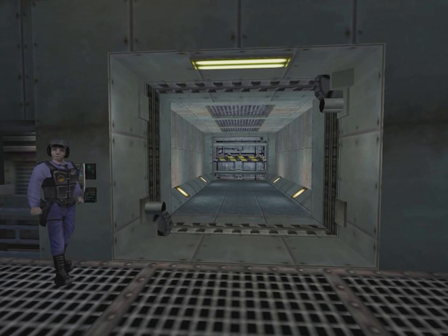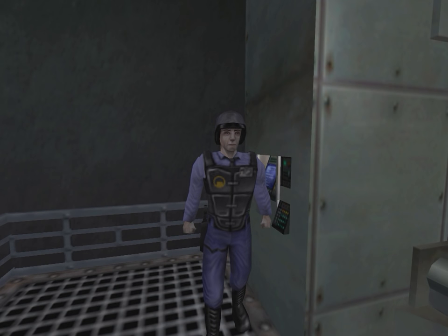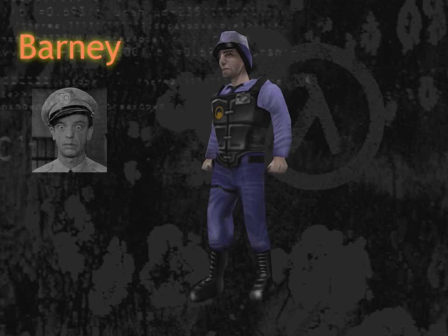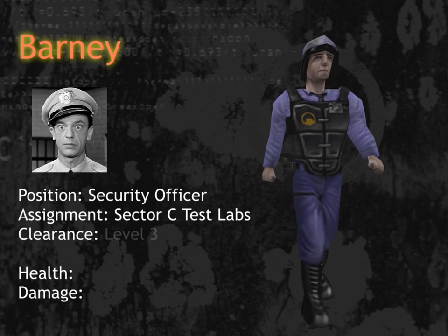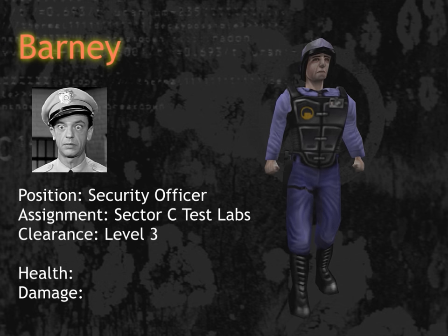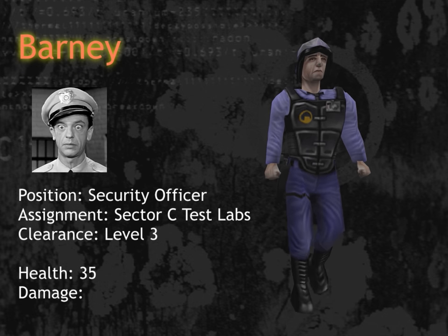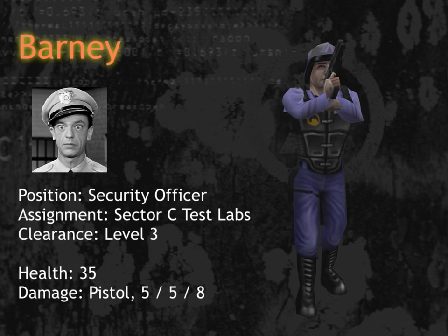That's quite the impressive door — very secure. This is the first proper character in the game: Barney. He's named after Barney Fife, the inept but well-meaning Deputy Sheriff from the Andy Griffith Show. Barney is a security officer whose job is to protect the facility's personnel, equipment, and materials. He is friendly, brave, and a useful ally — he can open doors locked by keypads or retinal scanners. He has 35 health points and is armed with a 9mm pistol. On easy and medium difficulty that pistol does 5 damage per shot; on difficult mode the damage is 8 points. He has unlimited ammo and can shoot forever.